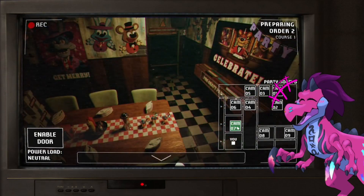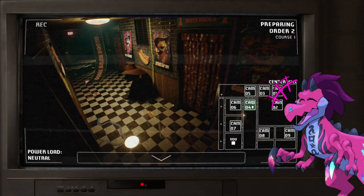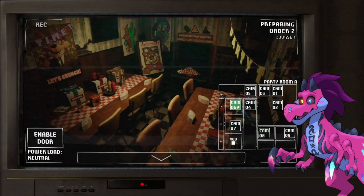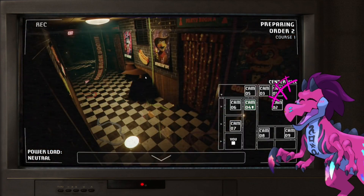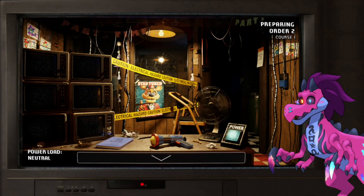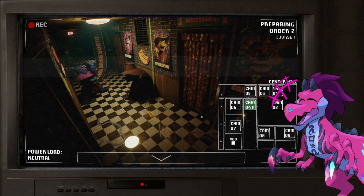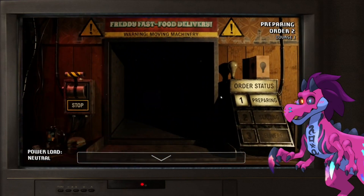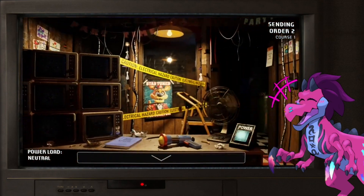Should I disable that door to make sure it gets to the party room? Oh no, she's in the hallway. Chica, go away. Bonnie's there — I see you, Chica. They're both in there. Oh, they don't have legs — oh no.